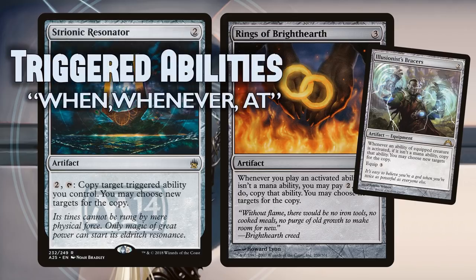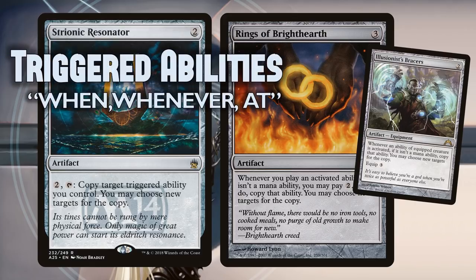Strionic Resonator copies triggered abilities. Triggered abilities use the words: when, whenever, and at. When you see those words on your card, you know you're dealing with a triggered ability. For example, 'when blank enters the battlefield, you get something cool' — that's a triggered ability. Or 'at the beginning of your upkeep, you get to draw a card' — again, a triggered ability, because it uses those keywords: when, whenever, at.